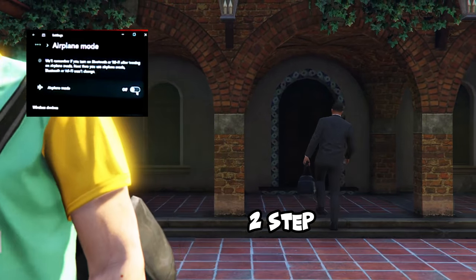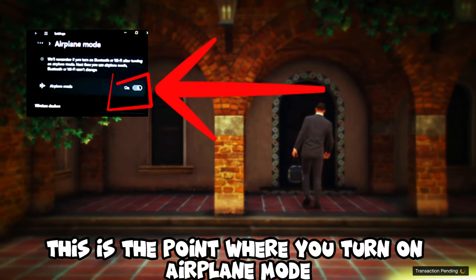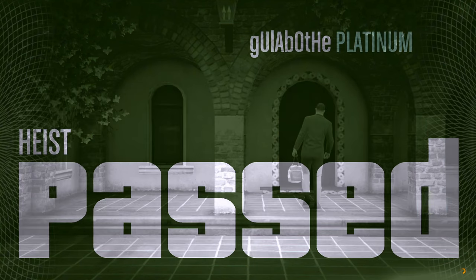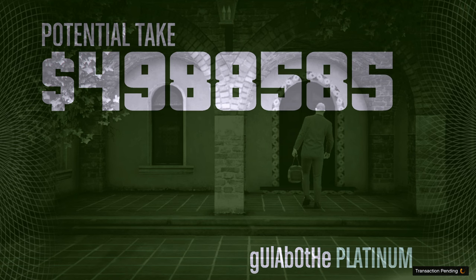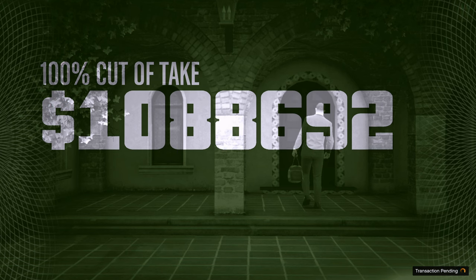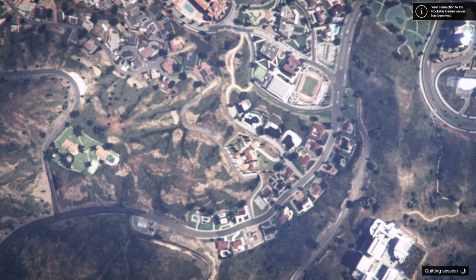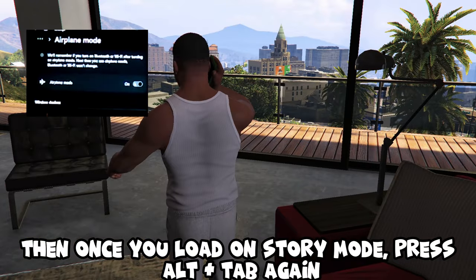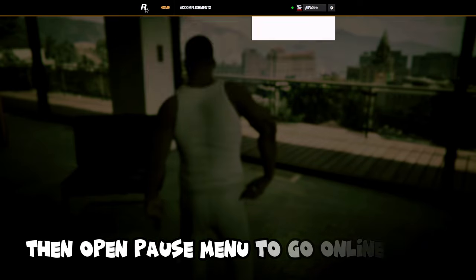Step one, step two, step three — step four is the point where you turn on Airplane Mode. Then once you load into Story Mode, press Alt+Tab again to turn off Airplane Mode.